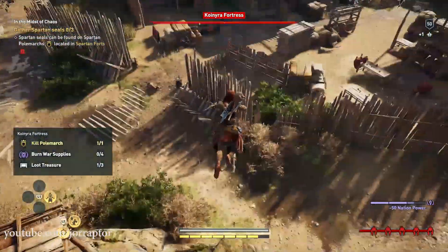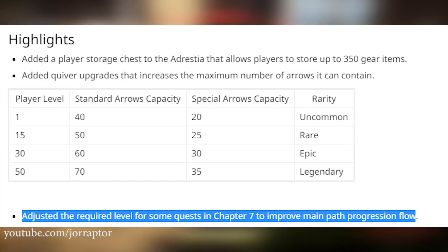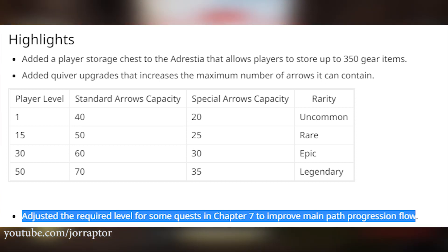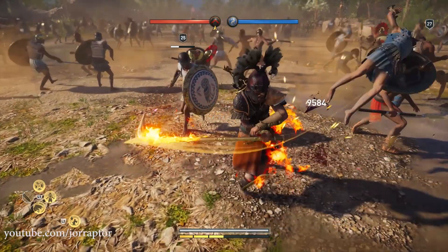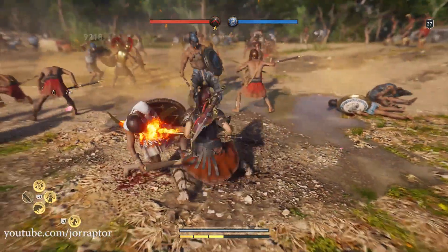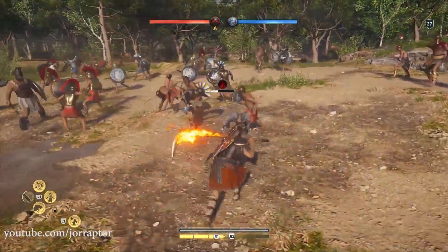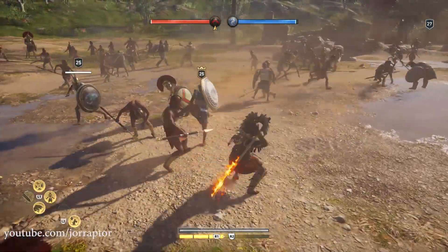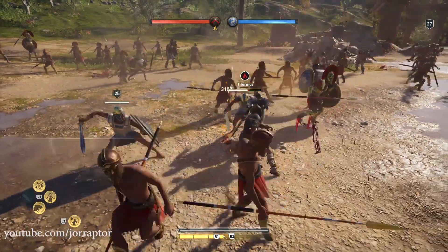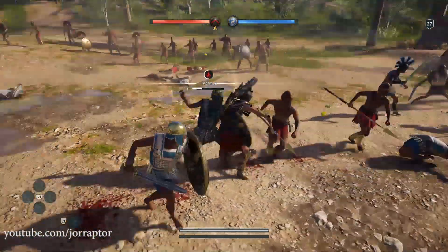They also adjusted the required level for some quests in chapter 7 of the family story so the gap would not be as big. I had no issues personally since I was doing side content like conquest battles and bounties, so I could go to the story whenever I wanted. But if you were mainly following the main story, there were some huge level gaps in sequence 7 that Ubisoft has now decreased.